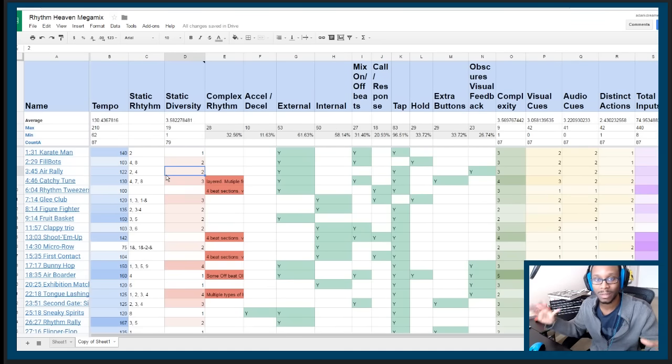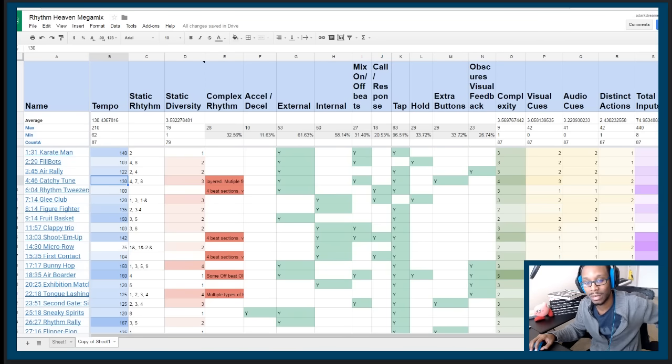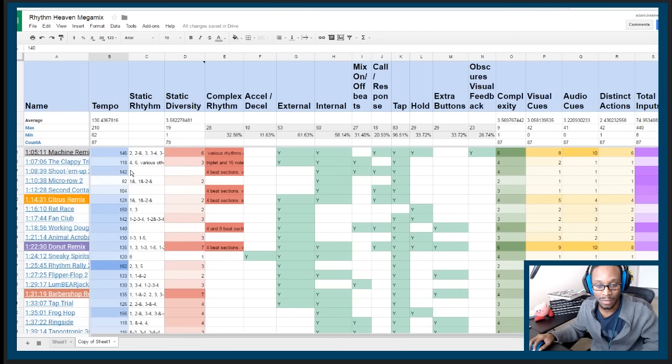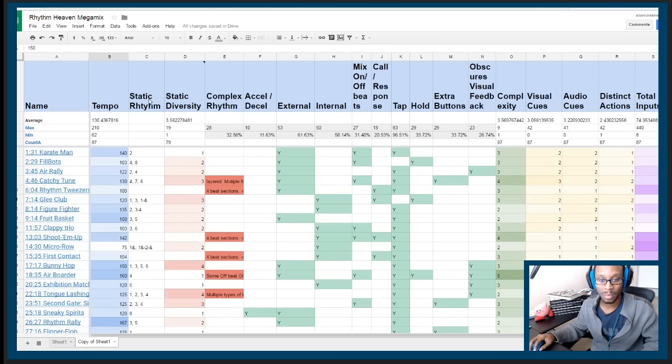So I assembled this chart to systematically break down what these levels are made of. On the left column we have the name — pretty self-explanatory. Then we have tempo markings in beats per minute, the same system we use for all music. 60 BPM is one beat per second, so 120 would be two beats per second. A lot of the games in Rhythm Heaven hover around 130 BPM on average — it keeps a nice, brisk static rhythm pace.